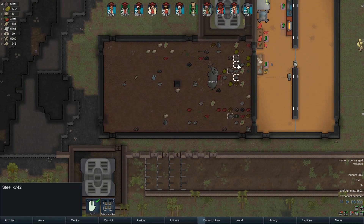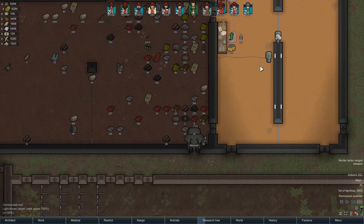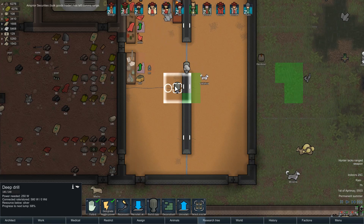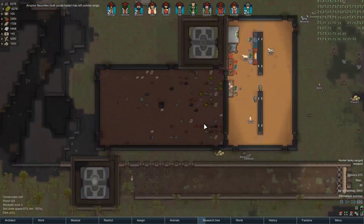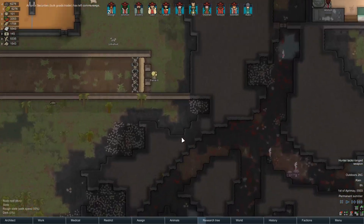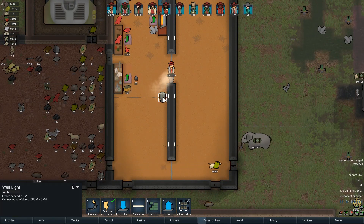We've got 742 steel left, so we could put in another 10 traps - that would take 700 steel. But wait, it's silver below - that's why we're getting so much silver and not enough steel, because we're actually mining silver. I thought that was steel underneath there.